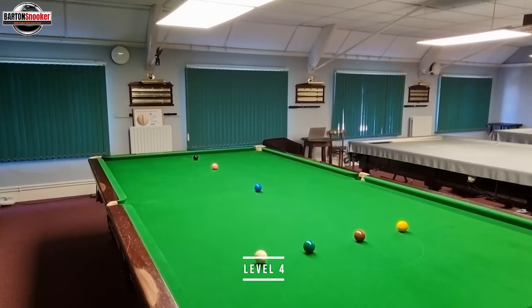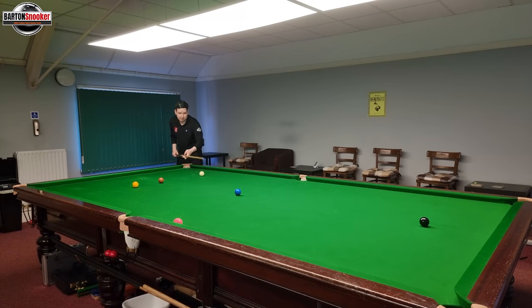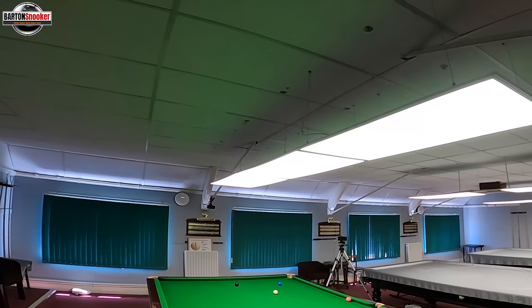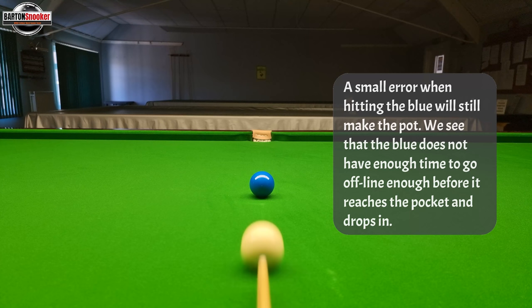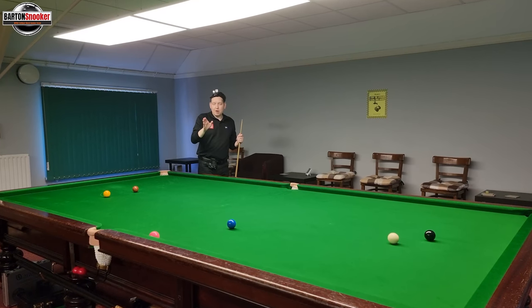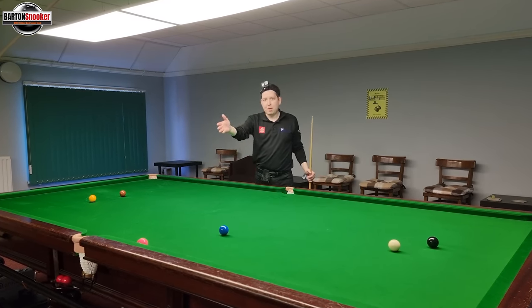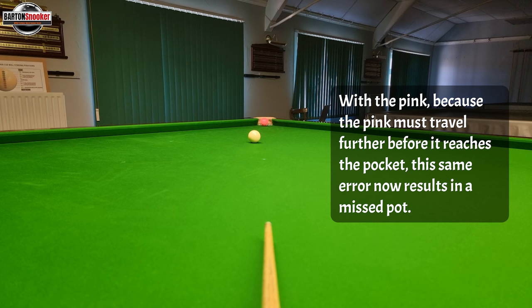Let's see if we can get the long straight blue — level four. Going nice and straight, same idea, middle of the white, just try and get the shot on the blue. We can see I haven't made that pot there. When we're playing the blue shot to the middle, our margin of error is quite big — even if the blue goes slightly offline, it won't have time to go offline enough before it gets to the middle pocket. When I made that same mistake on the pink, it didn't go in because there was bigger distance for it to move offline.